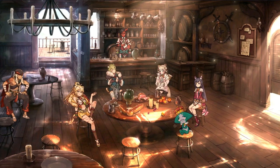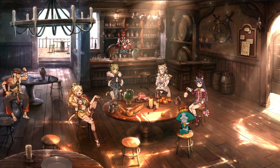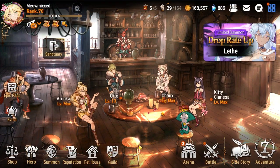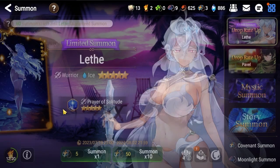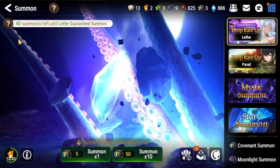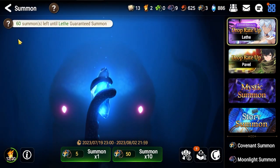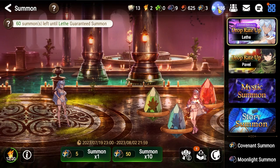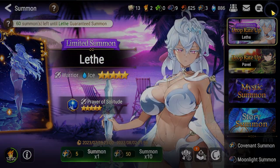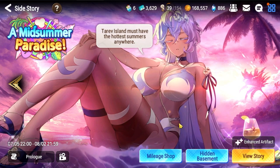Hello! Just got a quick guide for you here today. Very tragically, my attempts to summon Leith have been met with bad RNG — or average RNG if we're being honest. I'm pretty much out of summons, so I haven't been able to get her. However, I would still like to farm the side story, so I had to make a team.